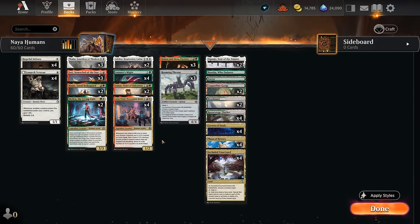Hello and welcome to another Standard Games video. Today we're taking a look at a white, green and red — or Naya colored — humans deck that's taking full advantage of some of the new additions from the Lost Caverns of Ixalan.